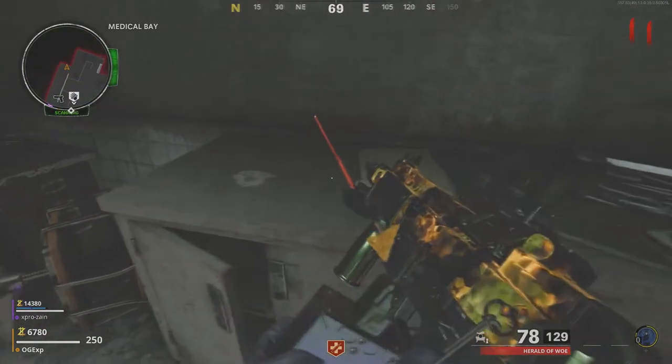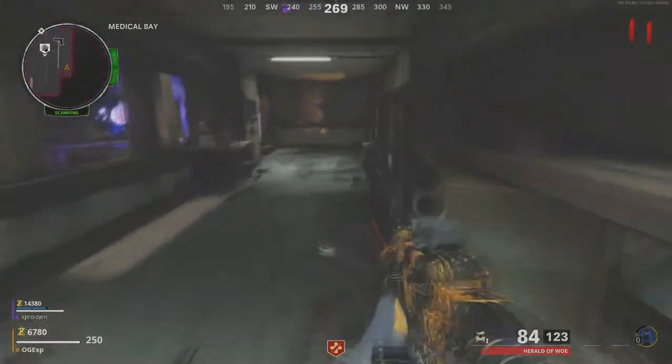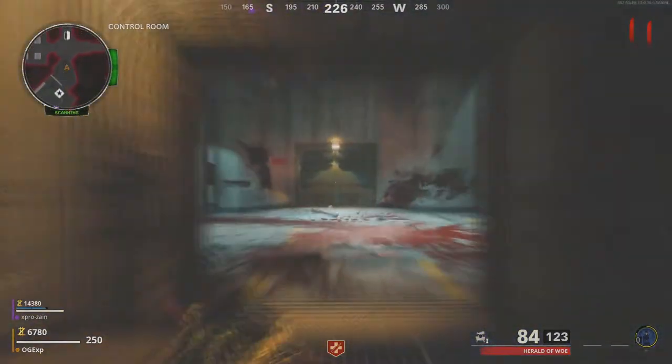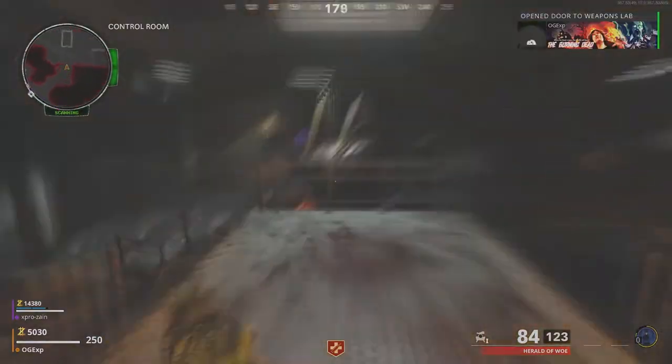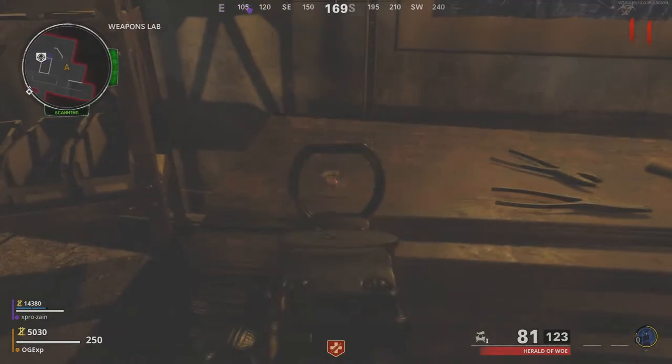Now there is one more piece of Intel to collect. It's around the other side into this room right here — the one with the big nuke in it. Basically just take a right from Dead Shot and it's going to be sat on that table right there.